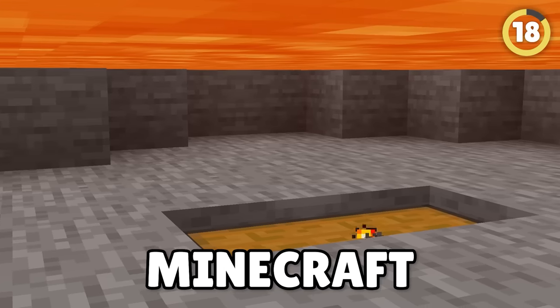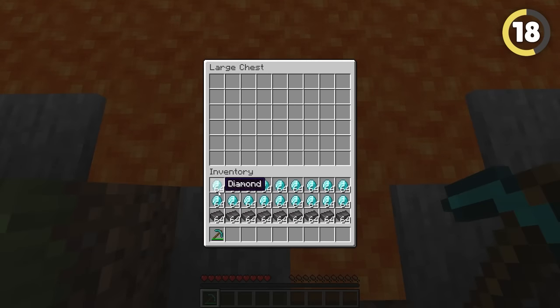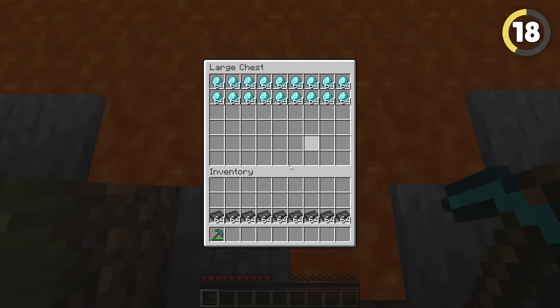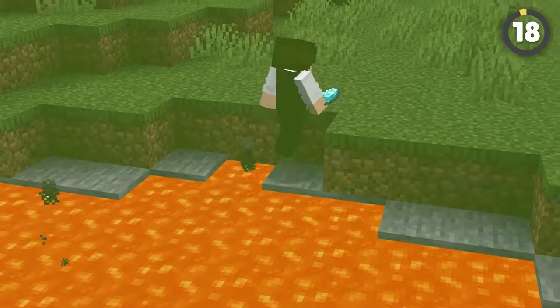One crazy Minecraft fact is that chests don't burn, even in lava. So if you want to hide your valuables, put them under a lava lake. If it's shallow enough, like one block deep, then you can access the chest while staying on dry land, and the lava will cover it completely.